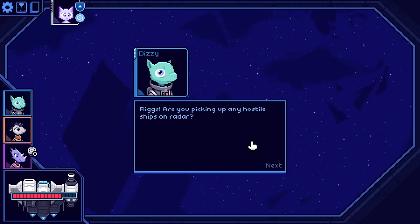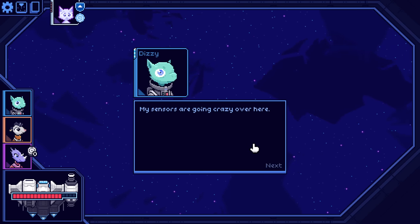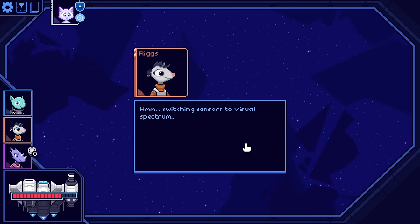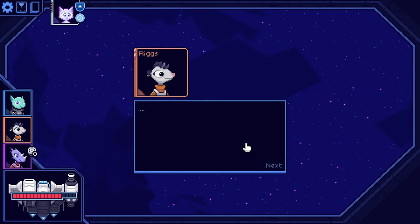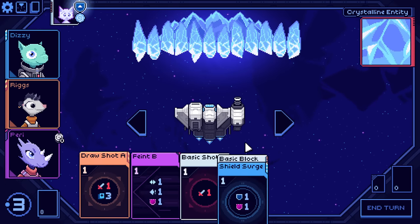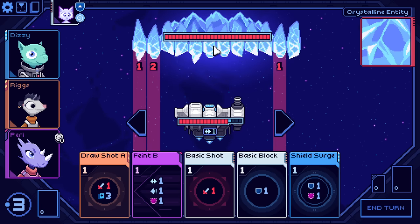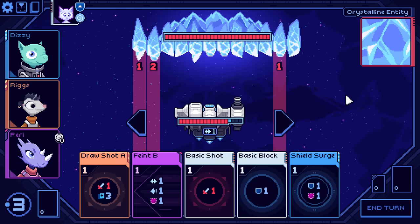Riggs, are you picking up any hostile ships on the radar? No. My sensor is going crazy over here. No warp core signatures within a light year. Switching sensors to visual spectrum. Ah — big crystal. The crystalline entity! Each of its different sections is a cannon. Time for our end-of-first-floor boss fight.